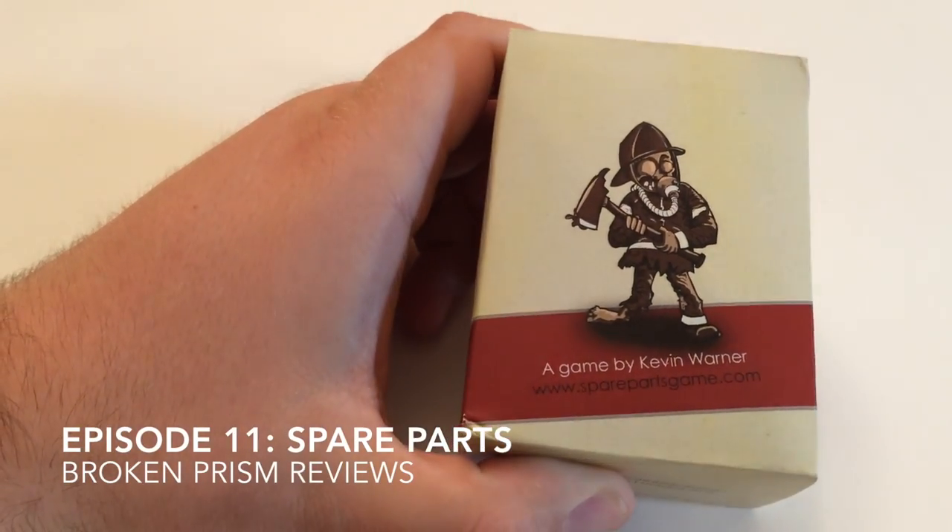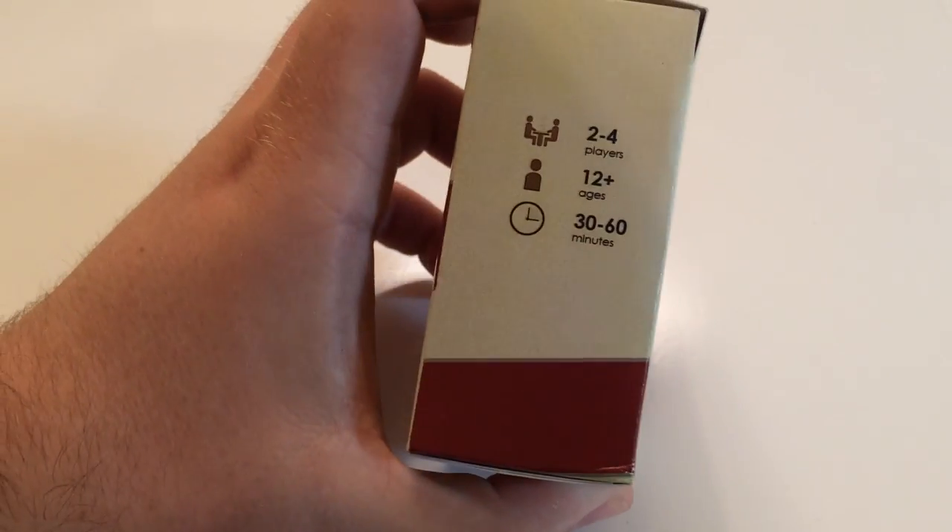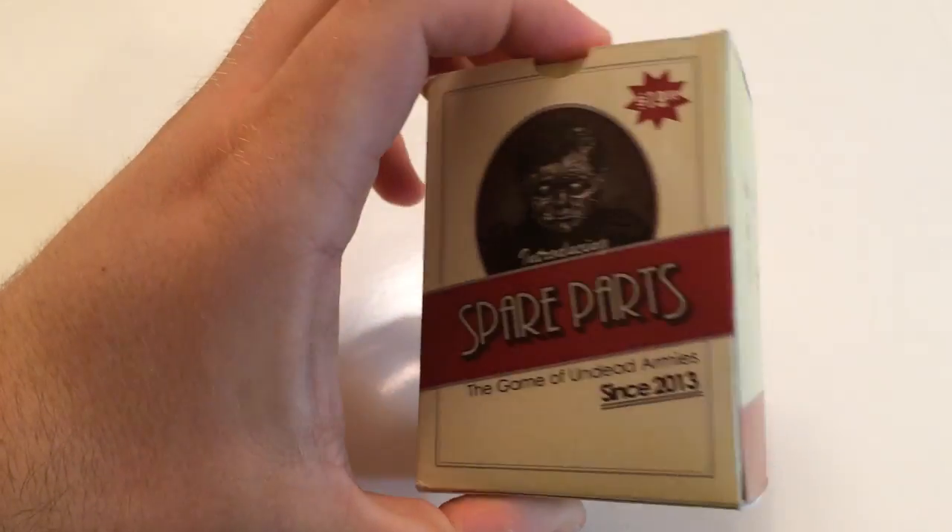Welcome to episode 11 of Broken Prism Reviews. Today we have Spare Parts by Kevin Warner, available on the Game Crafter.